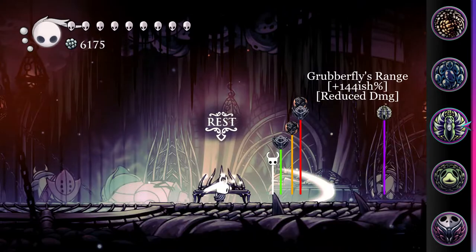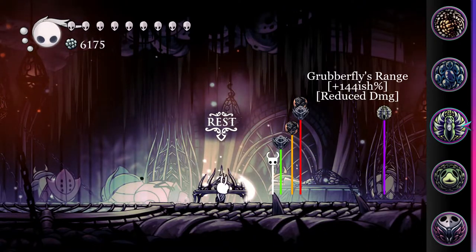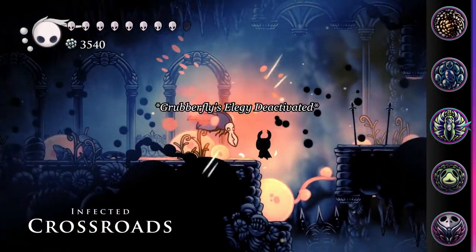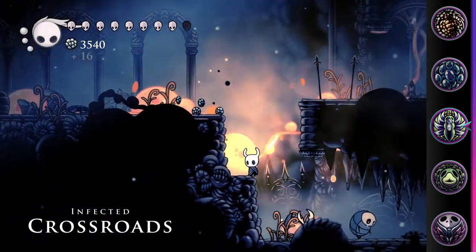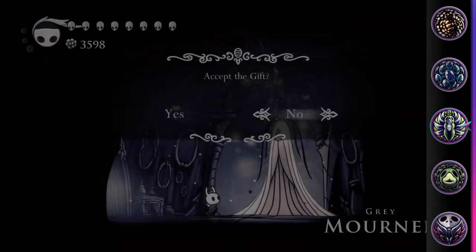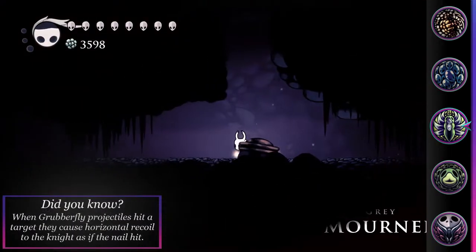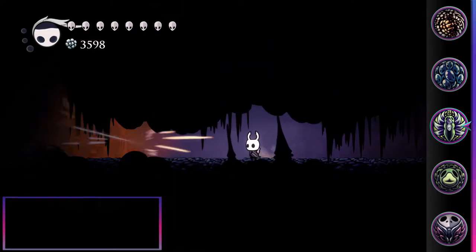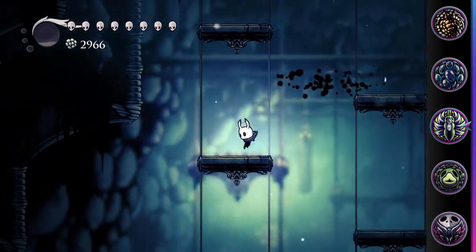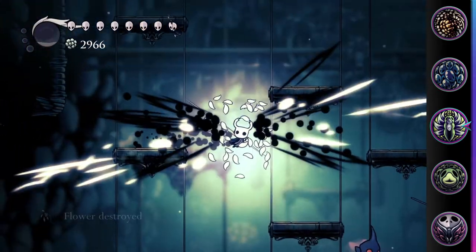This charm is fun to play around with and increases your range by roughly 144%. However, its usefulness is hindered since taking any damage deactivates its effects, relegating it to much more niche uses. Times where taking damage will result in failure — such as the Delicate Flower Quest or Radiant Difficulty Boss Fights in Godhome — are where this charm is best suited. However, if the player is willing to play cautiously, it can be effectively used in many other situations as well.